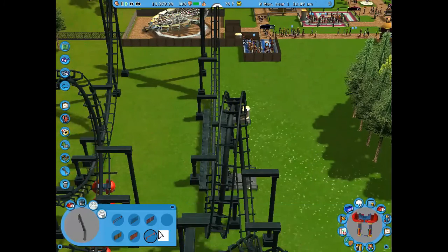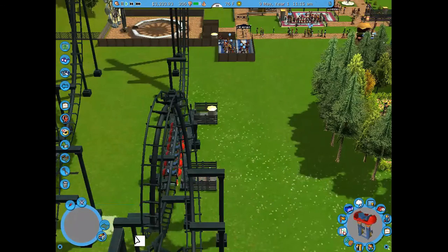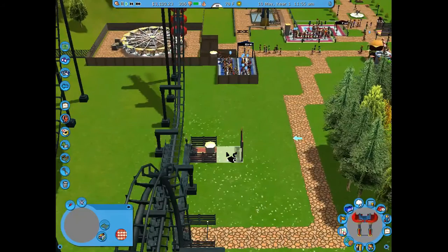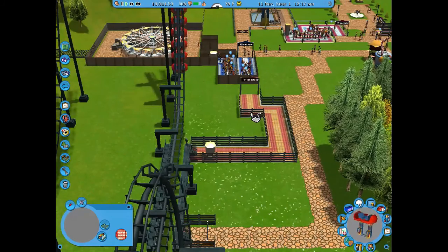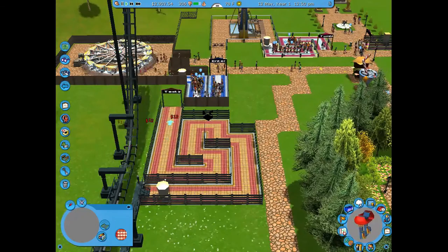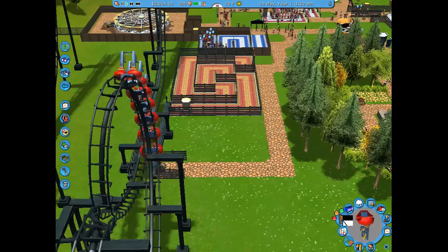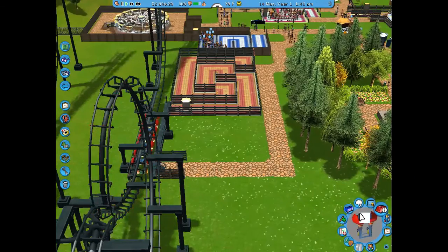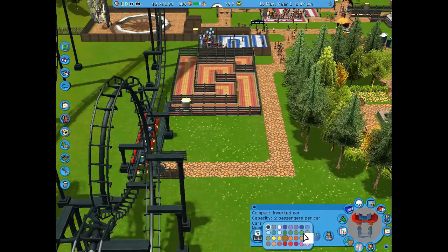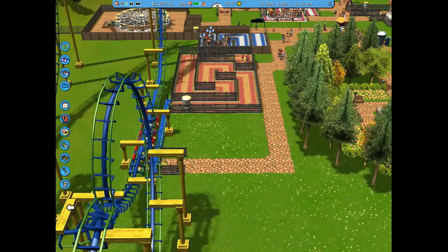After the fix it goes through perfectly. I put a fence around the queue and built the queue all the way towards the main pathway, using cool yellow and pink colors. I also extended the Enterprise queue because it was filling up. Then I officially renamed the coaster to Supreme Screen, opened the ride, and changed the track colors to green, yellow, and blue.